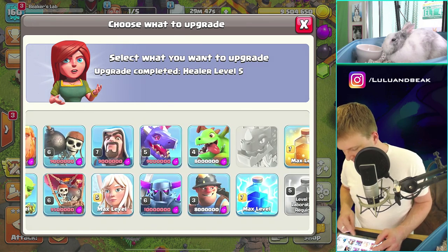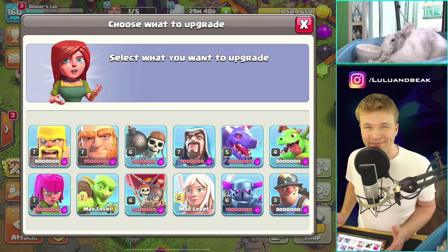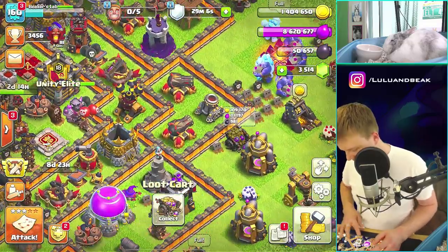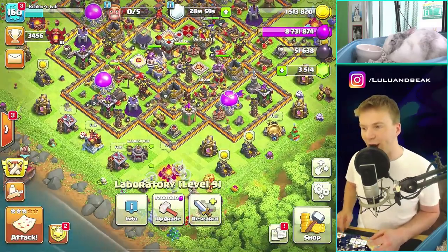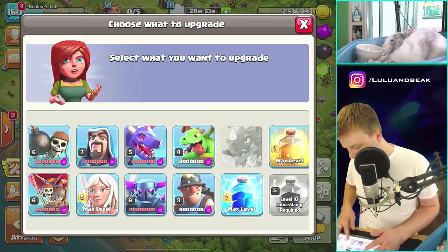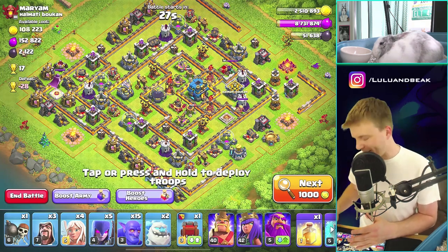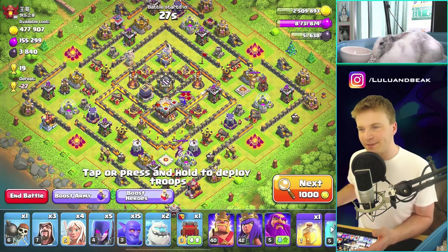Let's get the healer upgrade done in the lab — we know we're going to want them. With the rest of the elixir, we don't quite have enough for the dragons. I hate dragons but what if we max them and end up liking them? This is probably one of the most expensive things we have. We almost have enough for the dragons — I think I'll just do one raid. I see way too many max Town Hall 12s in champion league.